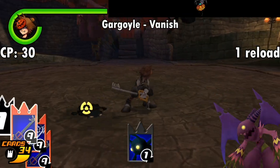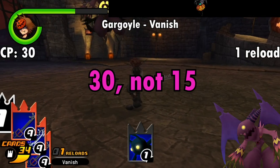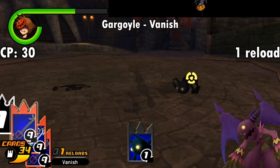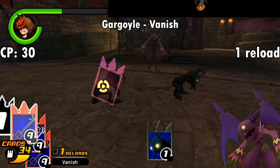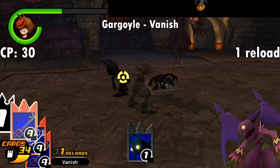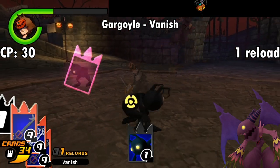Next is the Gargoyle, which comes with the Vanish ability, referencing the Gargoyle's own ability to become intangible. For 15 CP you can equip this card and play it for a chance of not getting hit every now and then. It turns Sora transparent and he'll fade in and out, and enemies target you less frequently, and sometimes you'll get lucky and invalidate their attacks — but sometimes you're at maximum transparency and still get hit, so I really don't think this is worth your while.